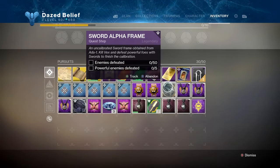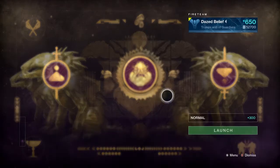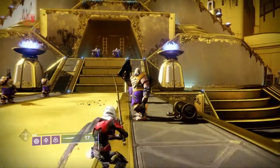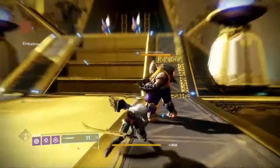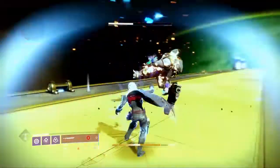Much like every other powerful frame, the next step is powerful enemies defeated and 50 regular enemies. I always do the powerful enemies on the Leviathan, because as soon as you spawn in there are six just standing right there ready to kill. Since this is a sword frame, note that you have to use a sword while getting these kills for them to count.